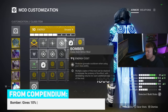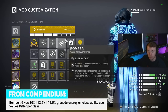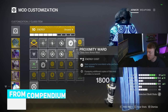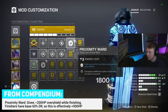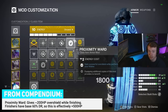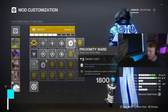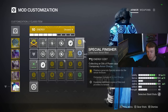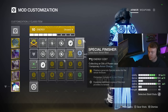On the class item I'm running one copy of Bomber, so anytime we use our class ability we get a percentage of our grenade back. Proximity Ward is useful in situations where you're about to die and don't have time to get a melee kill — it lets you use a finisher for healing and invis through Assassin's Cowl. Lastly, since we're relying heavily on a 1-2 Punch shotgun, Special Finisher lets us generate special ammo so we never run out.